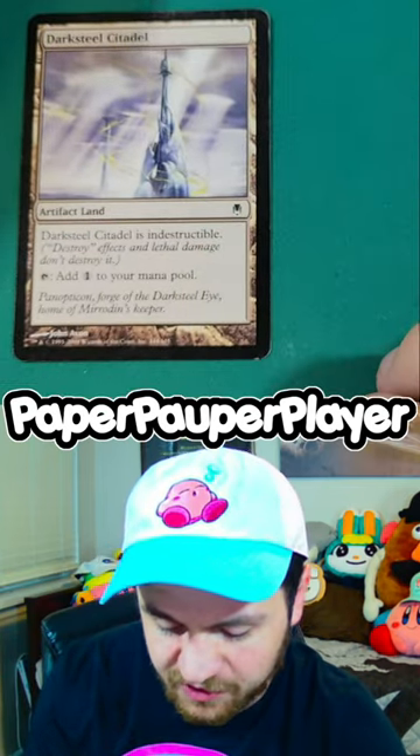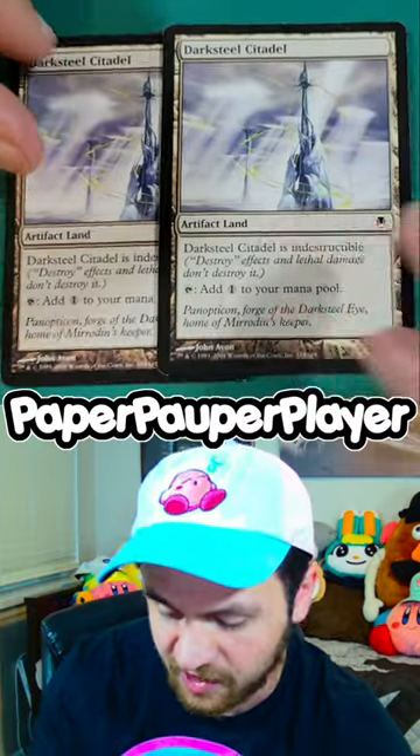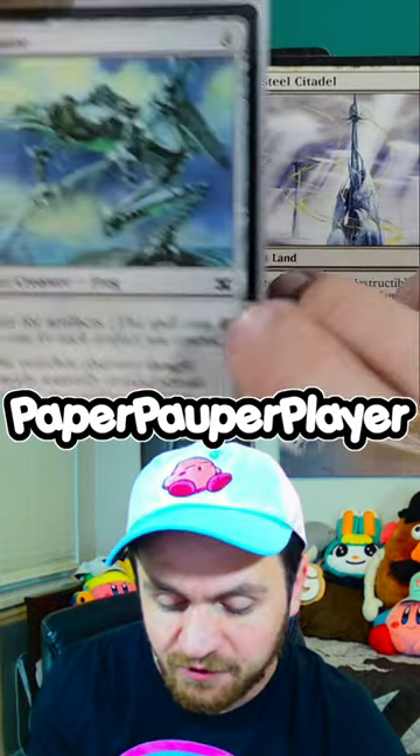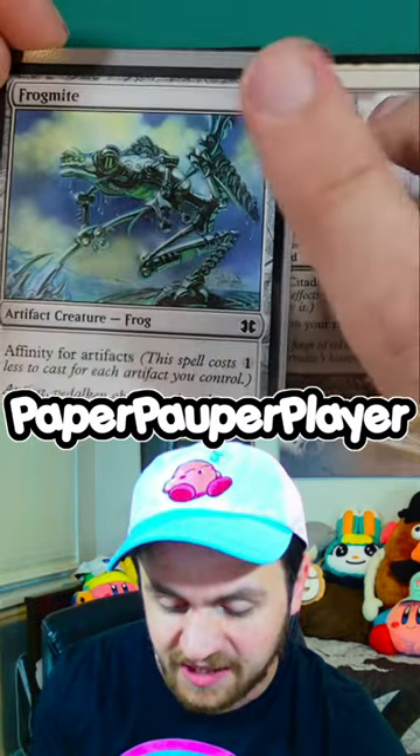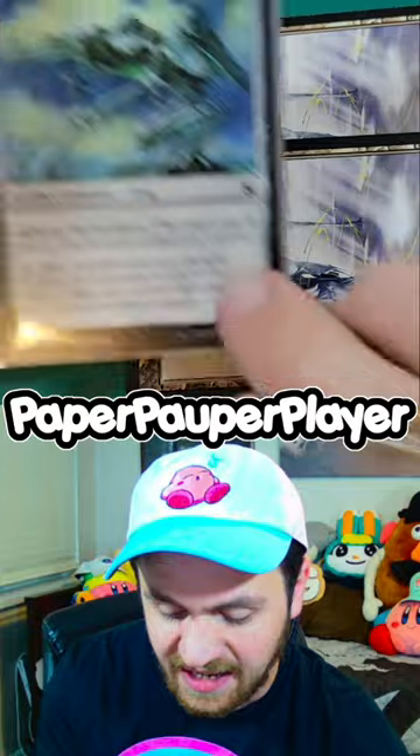So let's say I play Darksteel Citadel out on turn one, and then on turn two, I play a second Darksteel Citadel. Now, because both of my lands are artifacts in themselves, Frogmite now only costs two mana to cast. So on that turn two, I can tap these for two mana, and I get to play Frogmite.